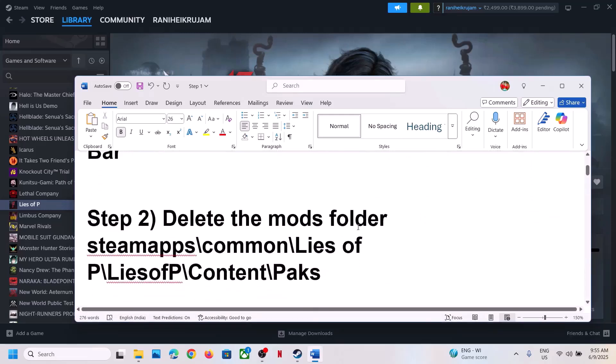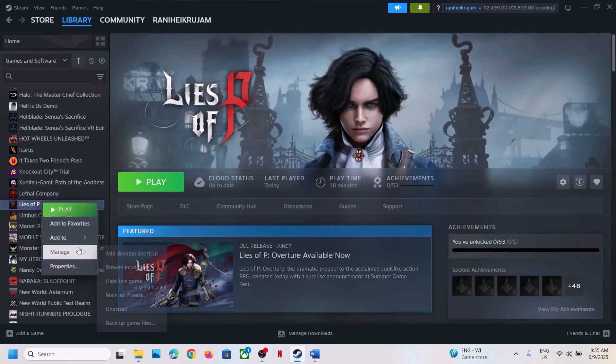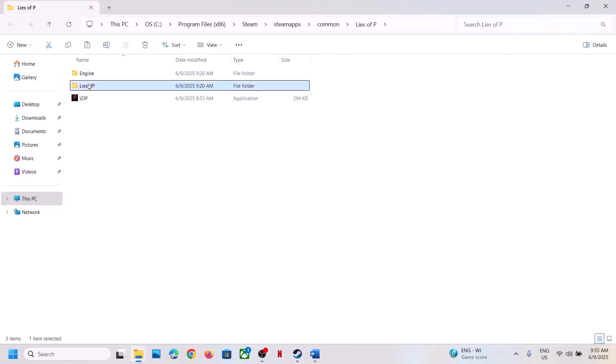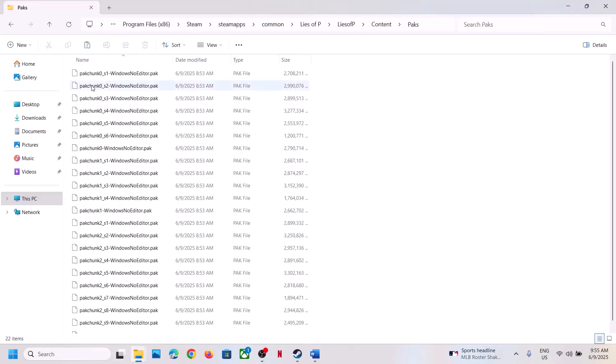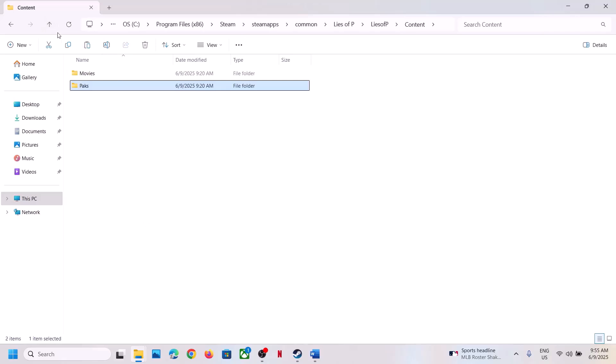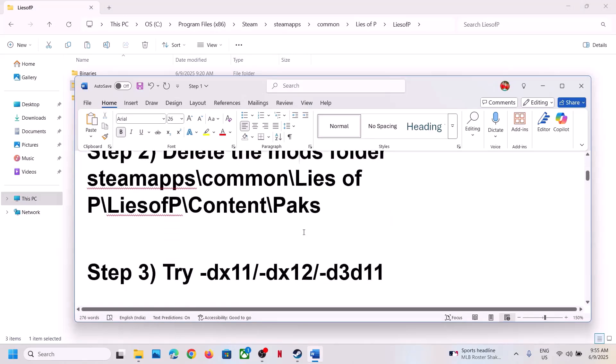The next step is to delete the mods folder. If you're using any mods, disable or delete them and check. Right-click the game, select Manage, Browse Local Files, and open the Lies of P Content folder. If you find any mods folder in the game installation folder, delete it. You can create a backup first, then delete it and check.